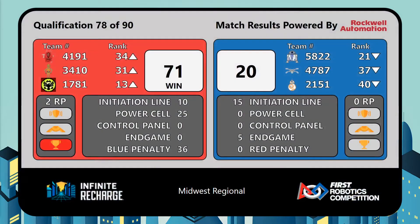With a score of 71 to 20, all of the Red Alliance members will be taking home two ranking points and all of them move up in the standings.